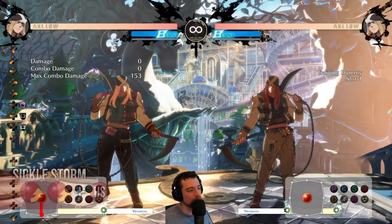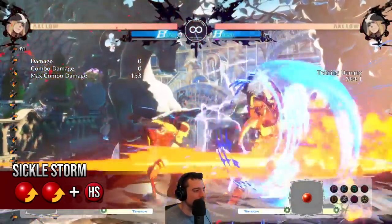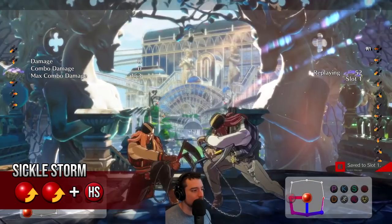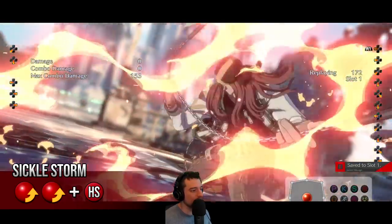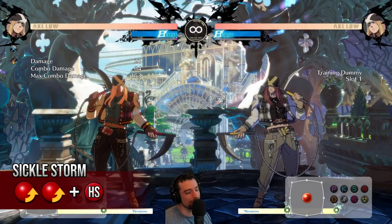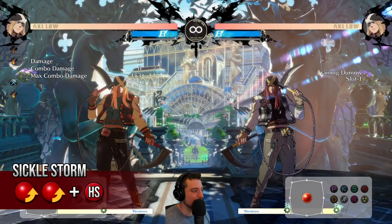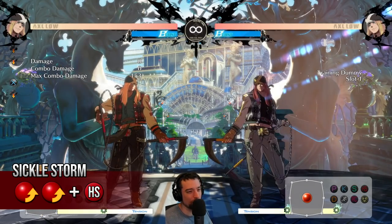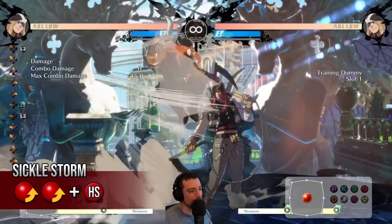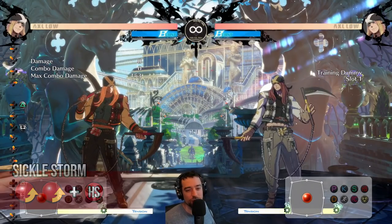Let's talk about supers. The reversal super is quarter circle forward twice, heavy slash. It has invincibility, but between the first and second hit you can jump and get a full punish. So don't just throw it out — try to throw it out when you have a read. People are going to press their advantage against Axel, so you do need to throw this out from time to time. Be aware that at lower levels you might get away with it, but once you start climbing the tower, people are going to be punishing that.